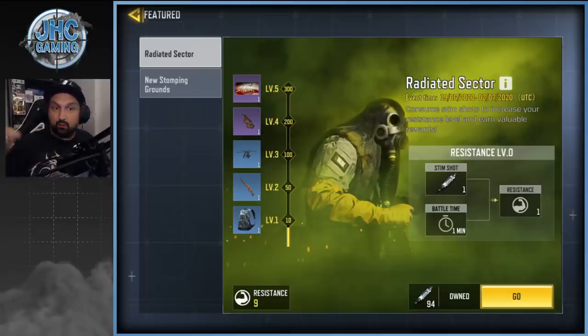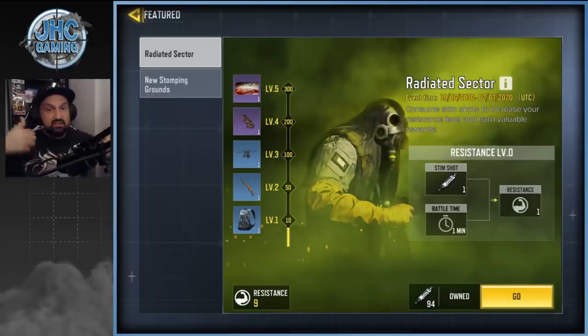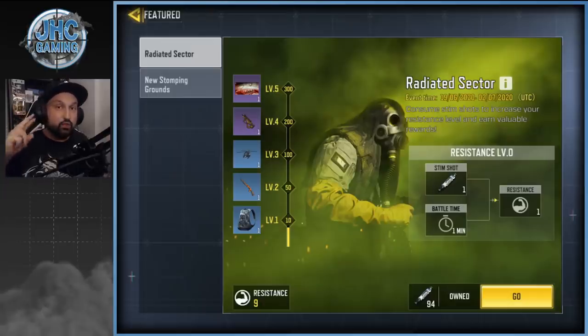Multiplayer games are pretty short — four minutes for Domination, so two games gave me eight minutes. I'm not sure if it counts in Battle Royale, but it would be nice since you get lots of time — maybe 15 to 18 minutes per game. Just play, get kills to get stem shots. You get double stem shots per kill if you play the new Infected game mode, and also double on the Tunisia map.